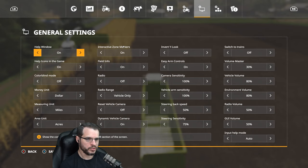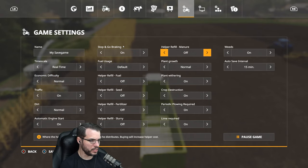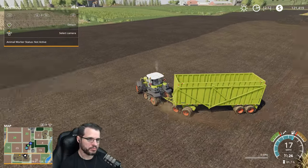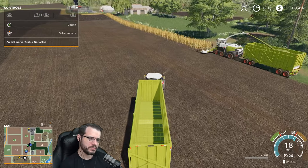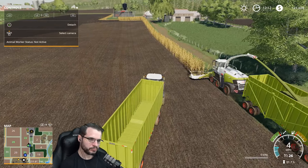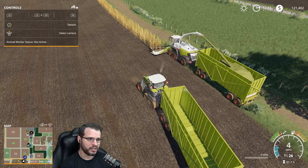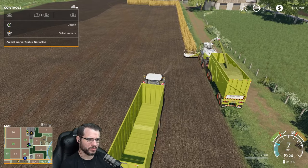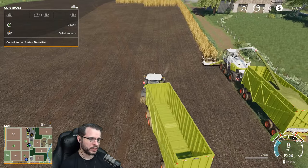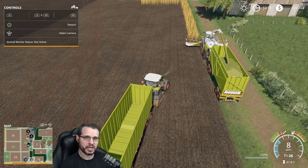One thing I am going to do is turn off crop destruction. I think crop destruction is great — it's realistic — but the workers don't destroy crops, so sometimes they get into positions where I'm having to rescue them. It seems a little silly for me to have to destroy my crops to rescue a worker who got himself into position because he can't destroy crops. So crop destruction is fine — if you want to turn it on for your own realism benefits, cool. But I don't think it necessarily takes away from the game to turn it off. It's a little bit of quality of life, and I'm okay with that level of realism reduction — your mileage may vary.